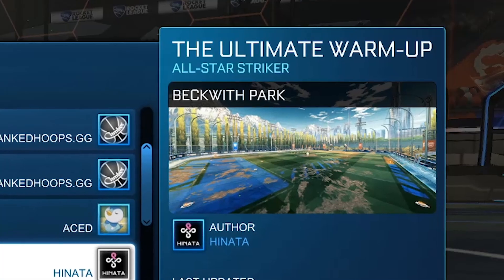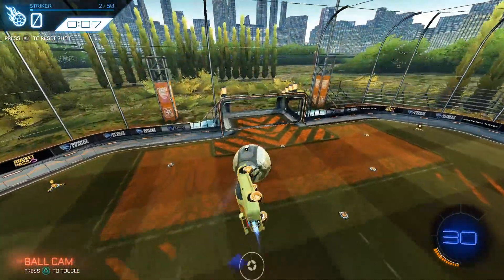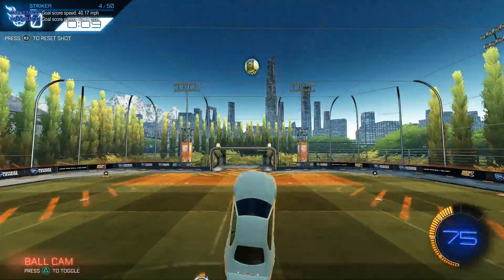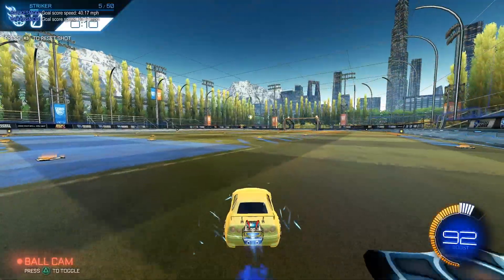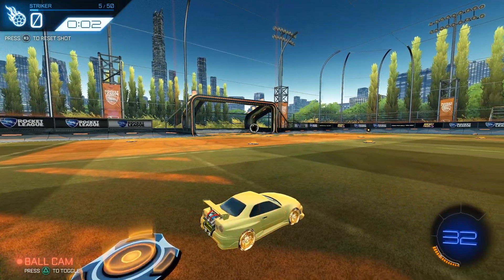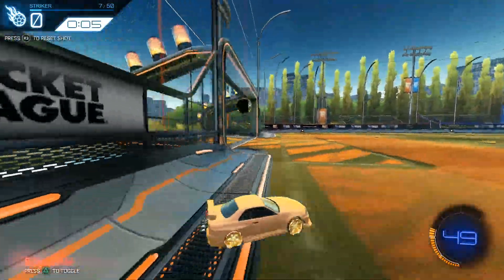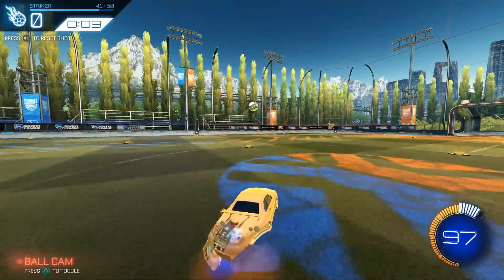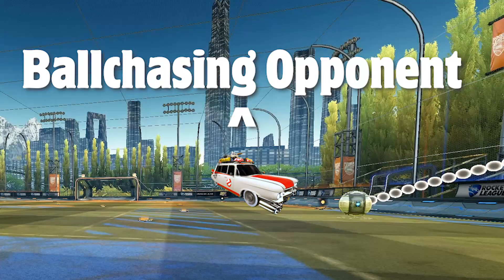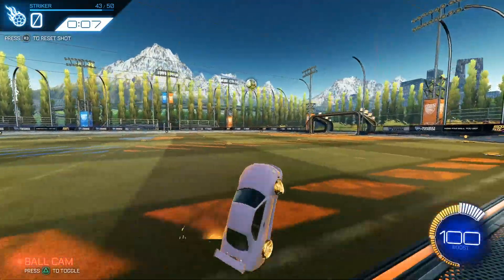Rounding everything out, we have the 'Ultimate Warm-Up.' This pack is going to feel like a mix of the aerial shots pass and the Bittles Progression. Where the Bittles Progression is something you'd use to train for long periods to get precise, this pack works as a quick refresher to get the muscle memory flowing before you queue ranked. The generous timer on every shot means it's okay if your shots take a bounce before going in — not ideal, but for a warm-up it's perfect. This pack has a good blend of practical in-game situations with increasing levels of consistency required as you rank up, particularly in-field passes. Being able to make the long clear on net every time is going to pay off big, especially in the lower ranks where people accidentally beam the ball into the side wall and essentially pass it right to you.